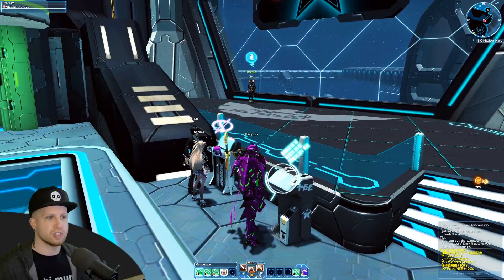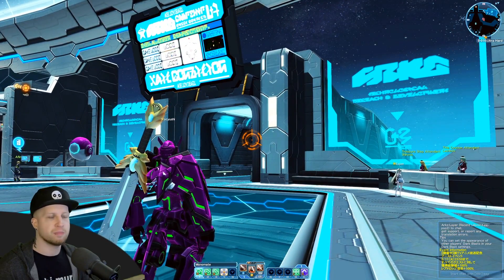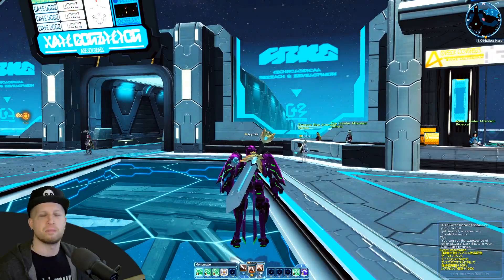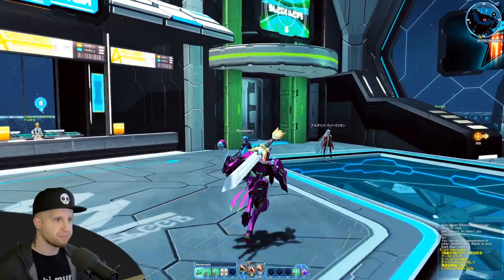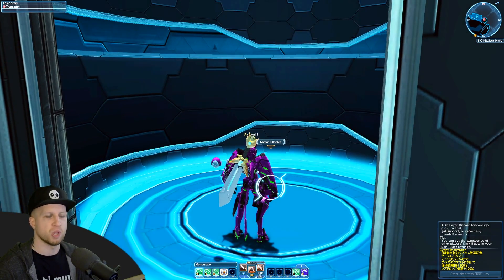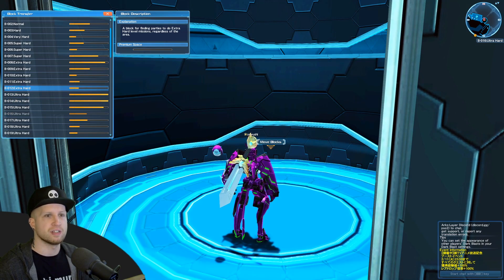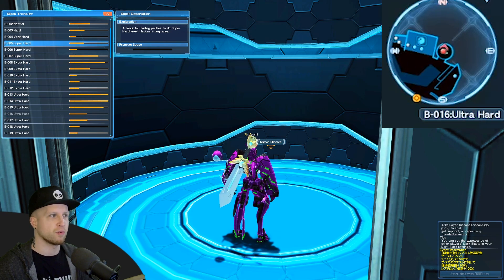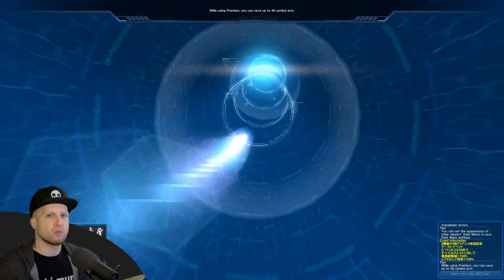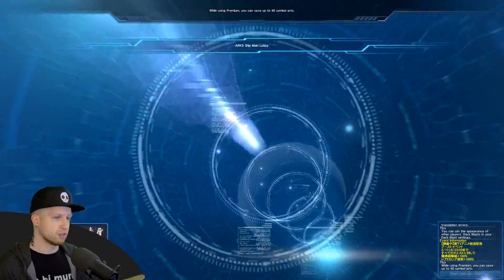This is going to be your storage, which will already be in your camp ship. Right up there in that doorway is your camp ship — basically as soon as you've started a mission you'll be able to go chill in there and get new quests and things like that. Right over here is where you change your block — consider blocks to be different lobbies. If you don't see your friend, it's probably because you're in a different block. You can see in the top right that we're in block 16 on Ultra Hard; pretty much everybody's hanging out in block 1, at least for beginners.